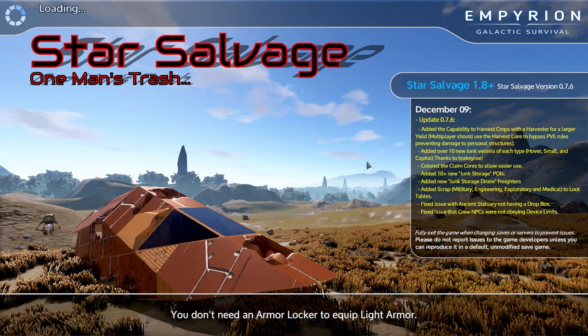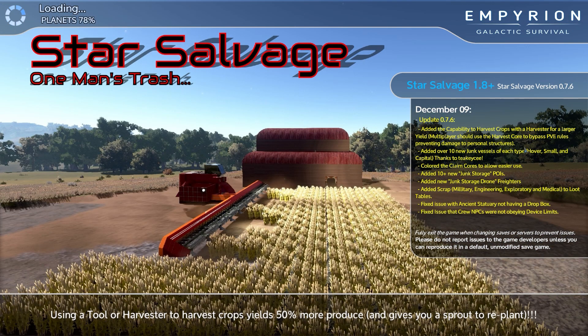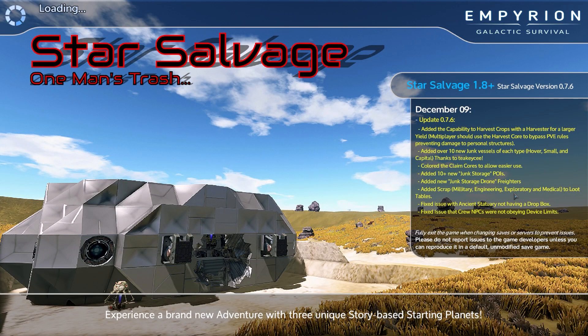Normally I cut out loading screens, but as you can see here there is a lot going on. KnowItAllDM has actually gone ahead and added some tips here. This is an update actually - 10 new junk storage POIs, so we're going to have more variety there, which is really cool. The capability to harvest crops with a harvester for a larger yield - that's interesting. So if we do some farming, as you can see, you can literally start a farm. I swear farming isn't everything these days - every game's a bloody farming simulator. Glad to see it in here though.